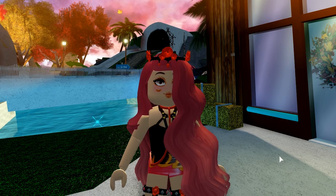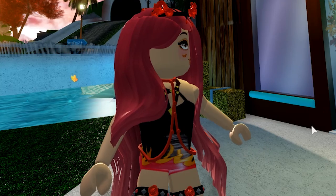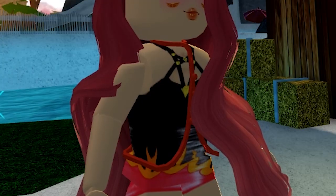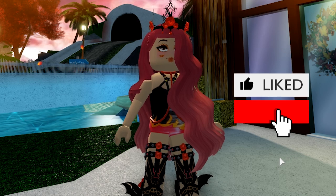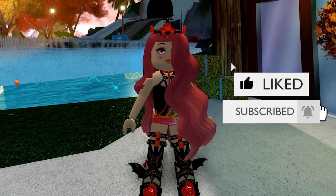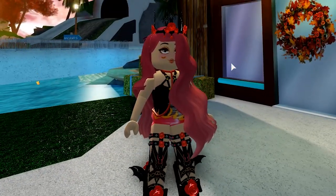Hi guys, welcome back to another episode of Roblox. Today we are going to be obtaining three accessories: the Vampire's Air Crown, Sparkling Body Chain, and the Studded Rose Garters. I think these three items look so amazing together, which is the reason why I decided to put them together. So if you want to know where all of the candies are located to obtain these three items, keep on watching.